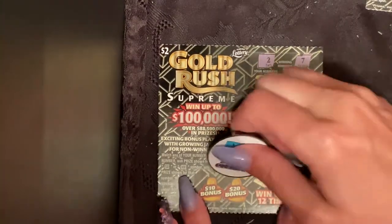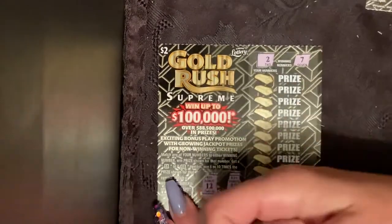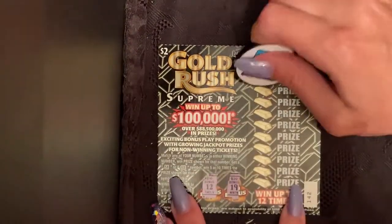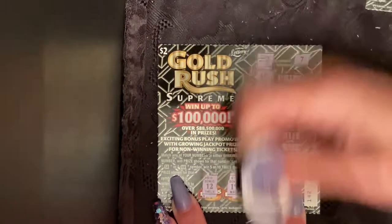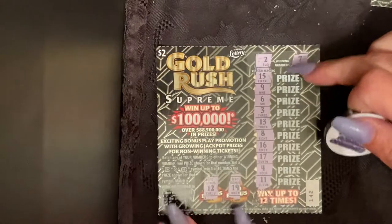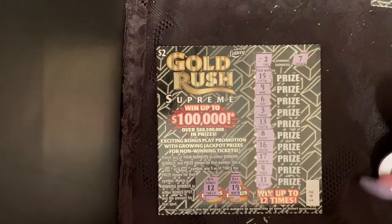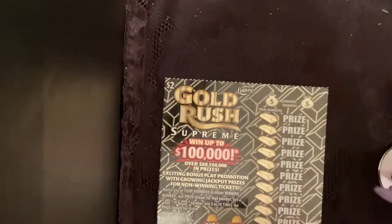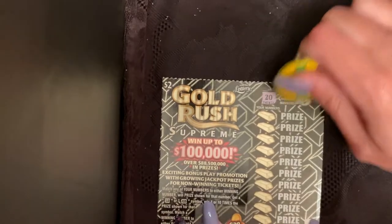All right, so two and seven — we want to find those. We got a 19 and a 12. No two, no seven — ticket 142 is no good. That's Joey and them outside; they're kind of pissed off with me right now because I bought them a kennel and now they are outside.